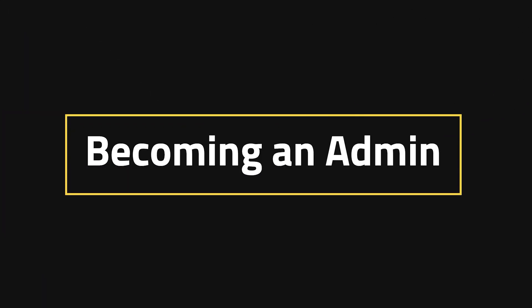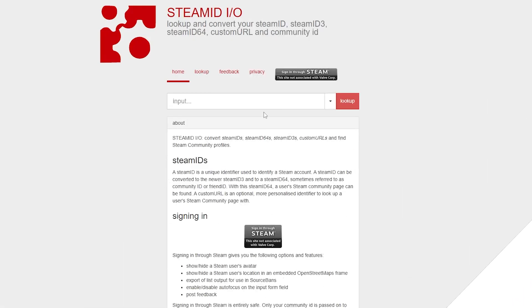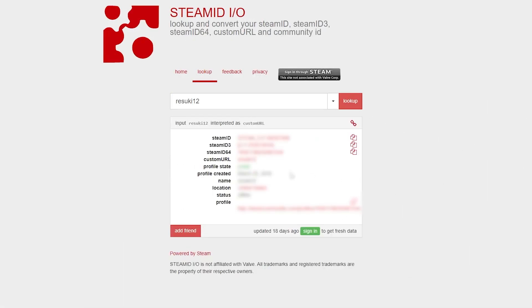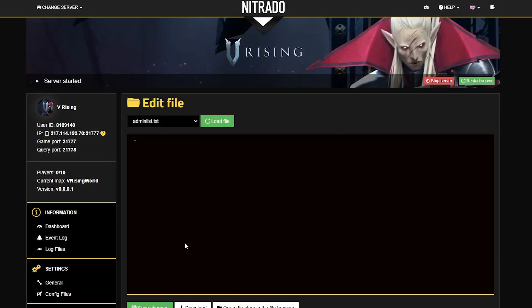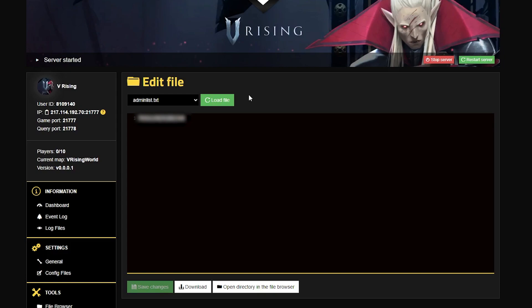Becoming an admin: if you want to have admin powers in the server, go to steamid.io and look up the username of the person that you want to admin. Then take note of their Steam64 ID and copy it down. Head back to the left-hand side, and under the config file section under settings, under the admin list, paste in that Steam64 ID. Then hit the green save changes button located at the bottom once you're sure it's good, and then you're all set.